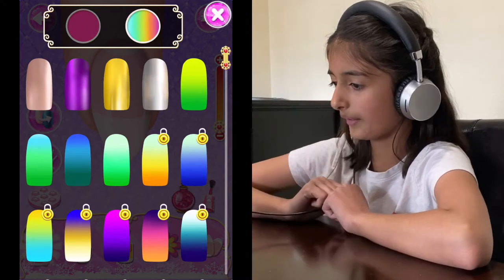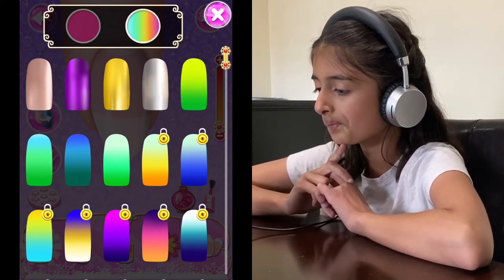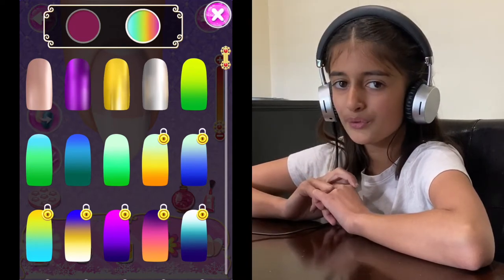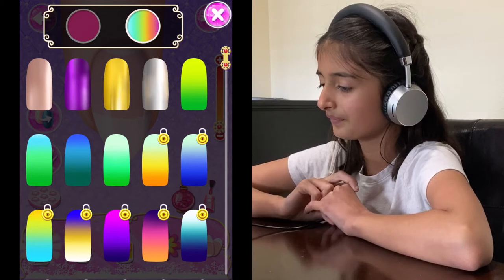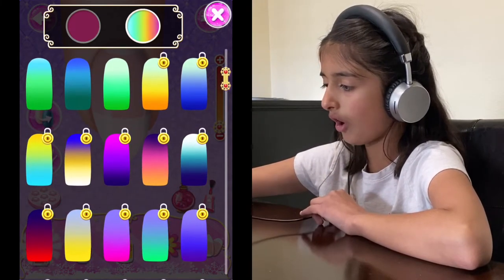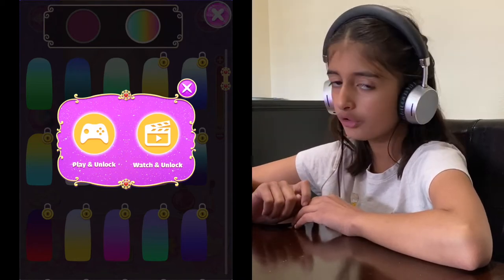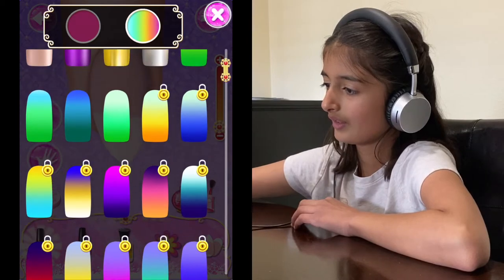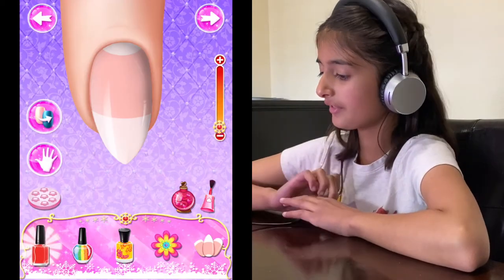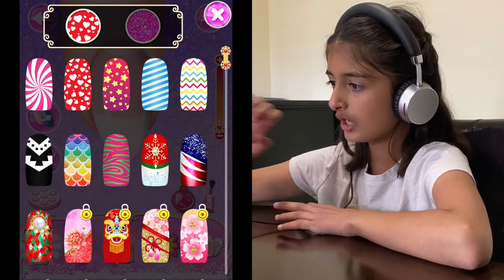You guys can pick a rainbow color — which one do you think I should pick? If you guys like one of the locked ones, you can play and unlock it or you can watch an ad to unlock it. I don't want any of those colors, I'm gonna go to these ones.